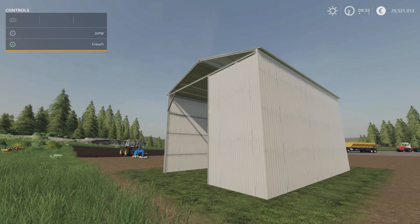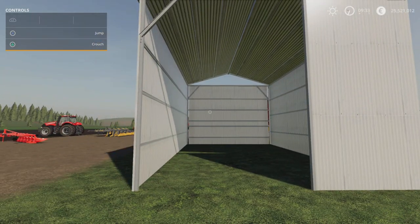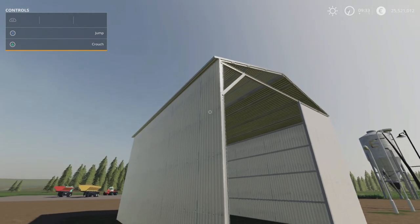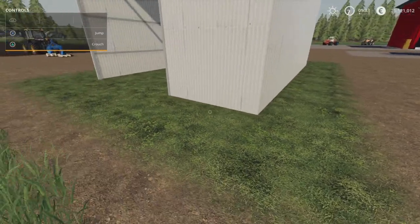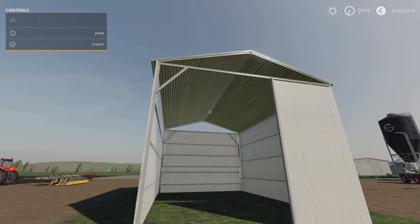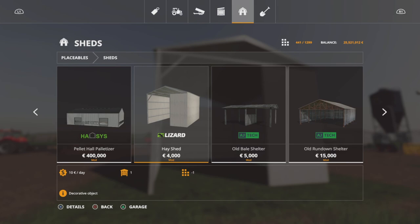Next up we've got the Hay Shed for the Farm by Tensbeck, 0.94MB download, one slot on console. It's a fairly basic corrugated shed with no lighting. The textures look nice — when the sunlight shines off it, it's got a metallic look. It's partially open with a bit of cover. It has a flat texture without actual grass or a concrete base, but you can landscape up to it. You'll find it under placeables, under sheds — 4,000 to buy.